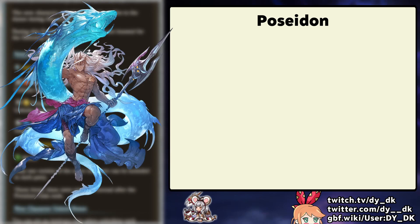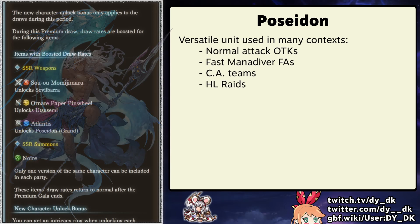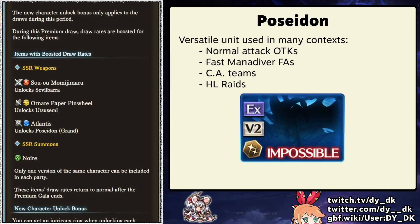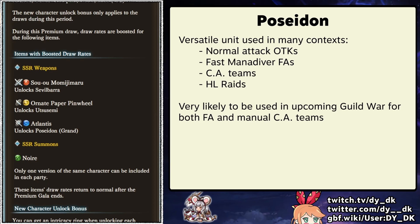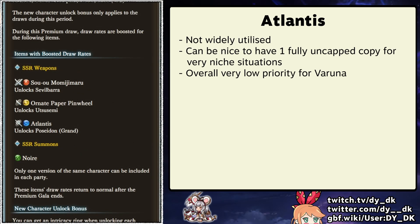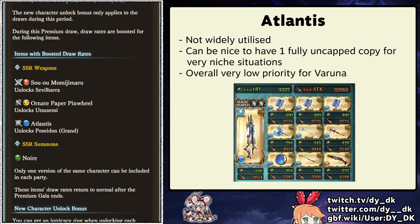Also on rate-up we have Poseidon. Poseidon is a versatile unit used in a variety of different situations — he is used for normal attack EX plus OTKs with his flurry passive, he is used fairly often in full auto, and he is also used in certain endgame raids, most notably at the moment Hexachromatic Hierarch, where his S3 debuff resistance and high damage nukes are really handy. Poseidon will definitely see use in this month's Guild Wars, in fairly optimized OTKs and certain Kangaroo teams and full auto setups. His weapon Atlantis is okay, I suppose. It can be nice having one uncapped, but it is by no means a priority — I'm decently invested in water and I have not upgraded this weapon and have no plans to. So don't go sparking or pulling multiple copies of it.